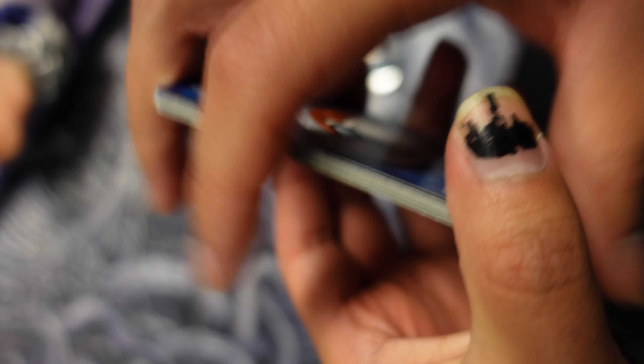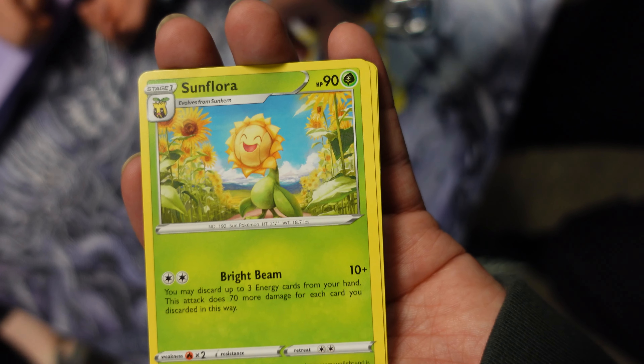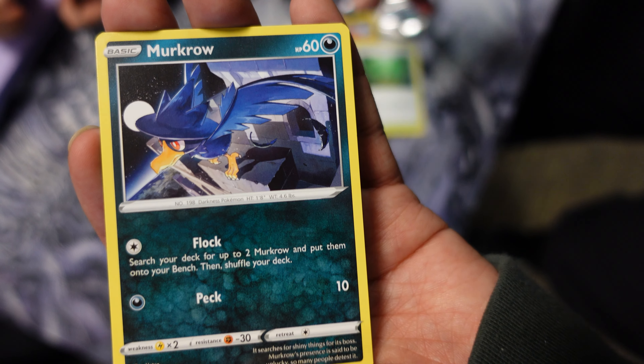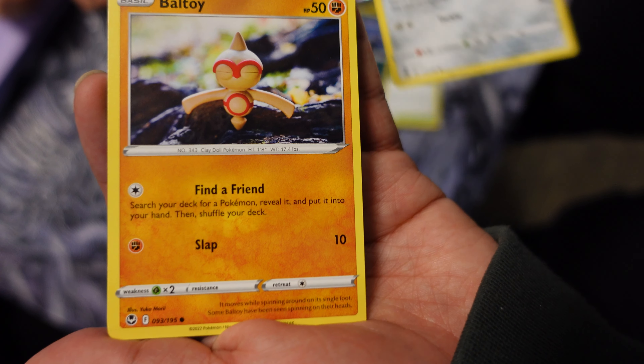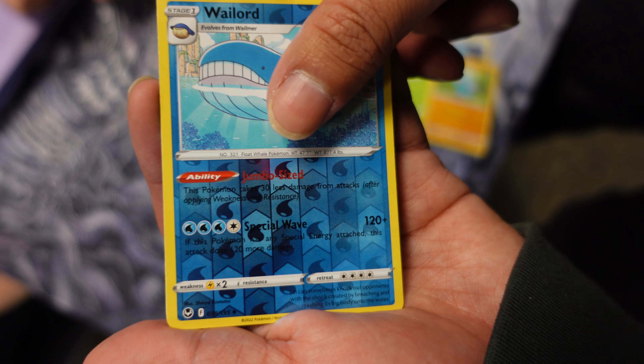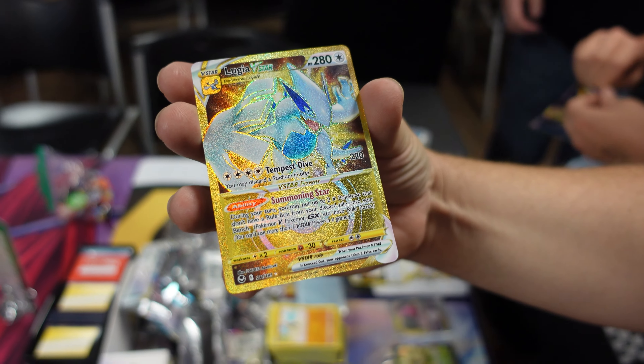It better not be like a Lugia. Steel pack. Got Worker Sunflora — I've not seen that actually. Murkrow, Beldum, Beldoy, Sunkcrank, reverse Whirlipede, and nothing. See the Lugia right there — oh my goodness, that is beautiful!